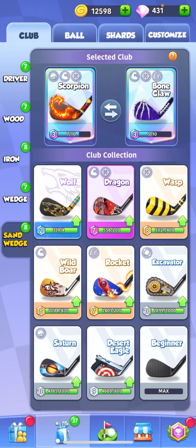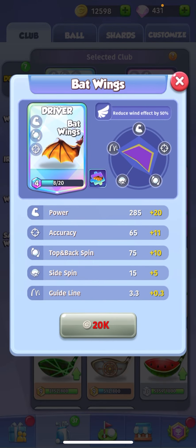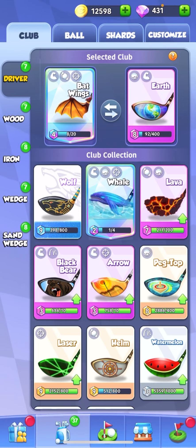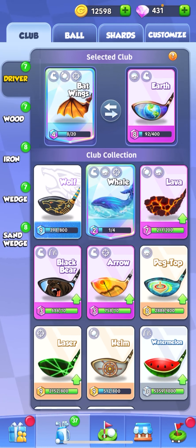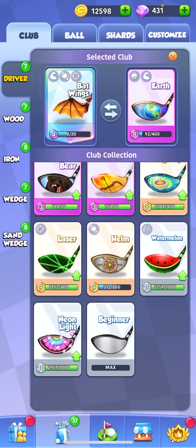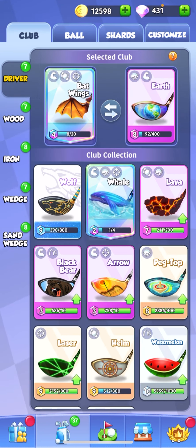The main thing for clubs: you'll want one that has topspin and backspin as the primary, and one that has sidespin as the primary. For the most part just starting out, you're going to want to keep an eye out for the batwing and the earth, or the lava and the helm. Very early on, you might even have to use the peg top.